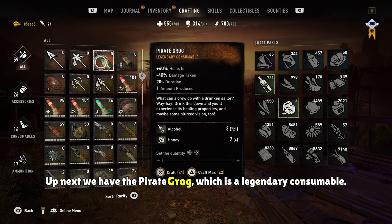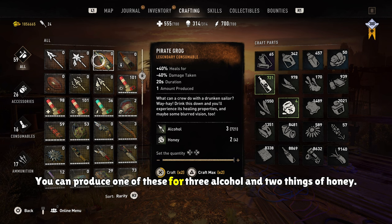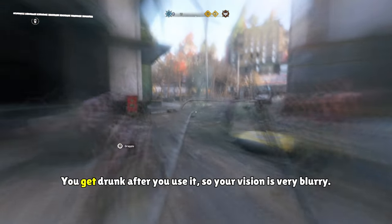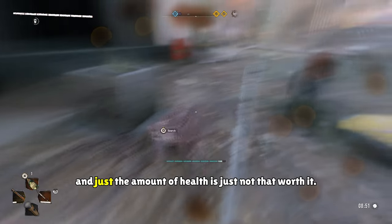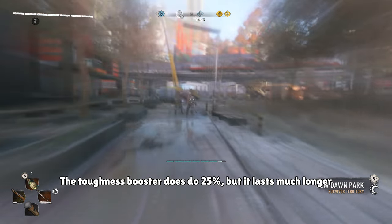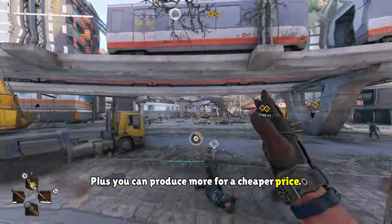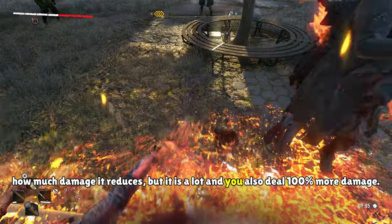Up next we have the Pirate Grog, which is a legendary consumable. In terms of stats, it heals 40% of your health, negates 40% of damage taken, and lasts 20 seconds. You can produce one for three alcohol and two honey. In my opinion, this thing is not all that great — I would never use it. You get drunk after using it, your vision is very blurry, you can't really run, and you don't have much control over Aiden. I would rather use a med kit or medicine instead. For damage reduction, the toughness booster does 25% but lasts much longer and softens hit reactions at a cheaper crafting cost. A rage booster reduces damage by a lot and also deals 100% more damage, so I'd use that instead.